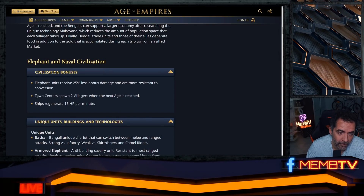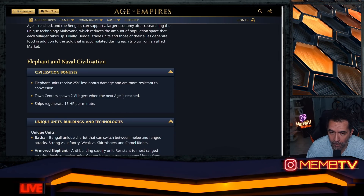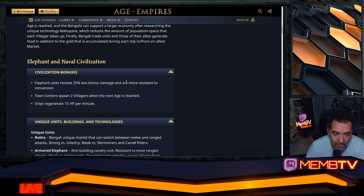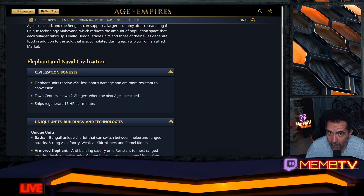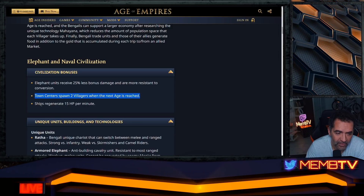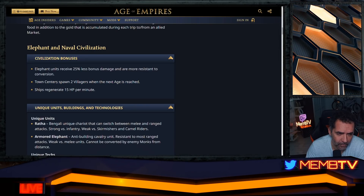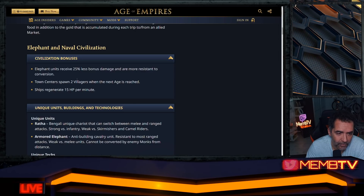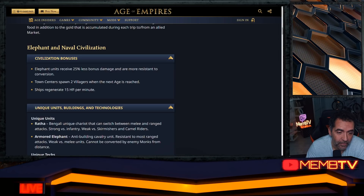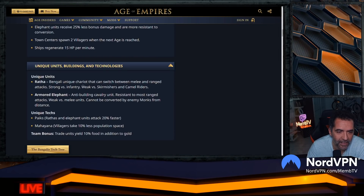I'm not sure how strong the Town Center spawning villagers can be, but think of Mayans — you go 19 population super quick, and if you go fast castle you get four extra villagers. Ships regenerate 15 HP per minute, which can be strong in naval battles against galleys.